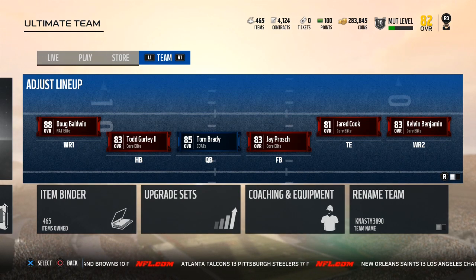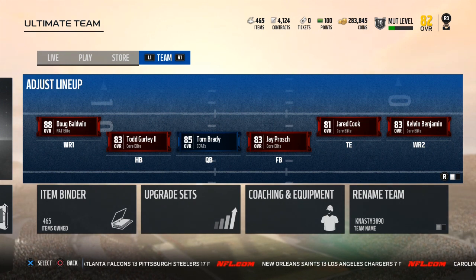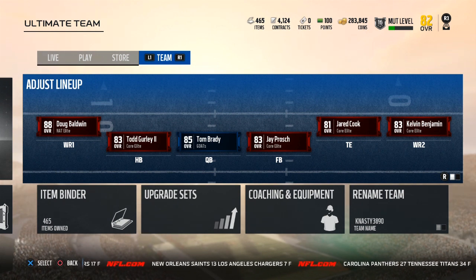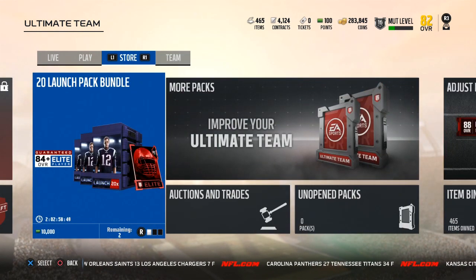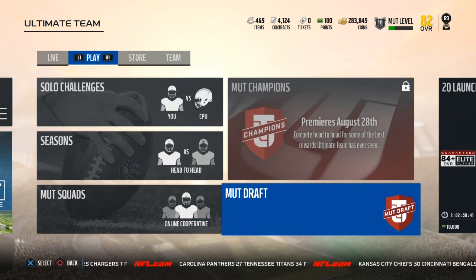Hey, what's going on guys? This is KNASTY3890 here. I'm back with another Madden 18 Ultimate Team video. Today I'm going over some ways you guys can make coins to start off your team, and this is no money spend, or if you want to spend real money on packs, this will work for both. If you aren't new to the channel, do me a solid and hit that subscribe button if you want more daily Madden videos.